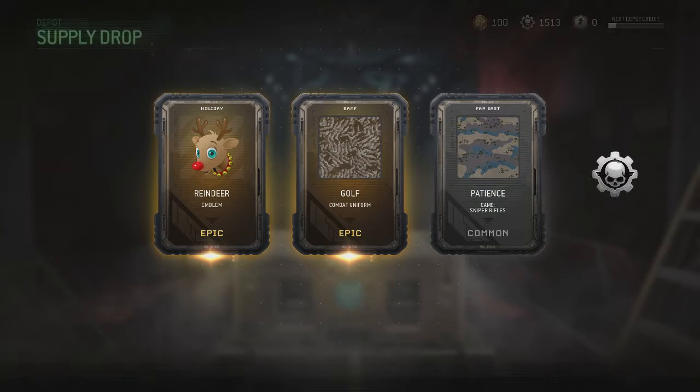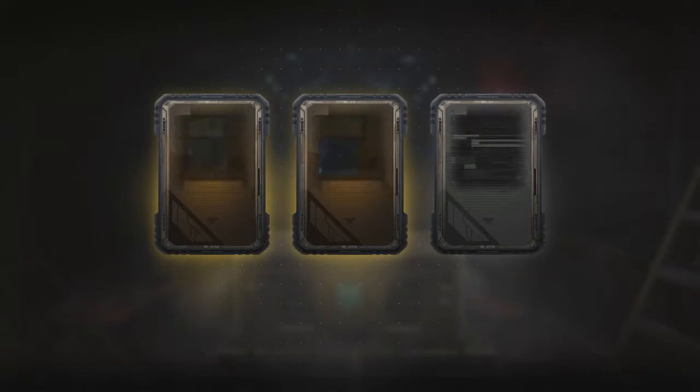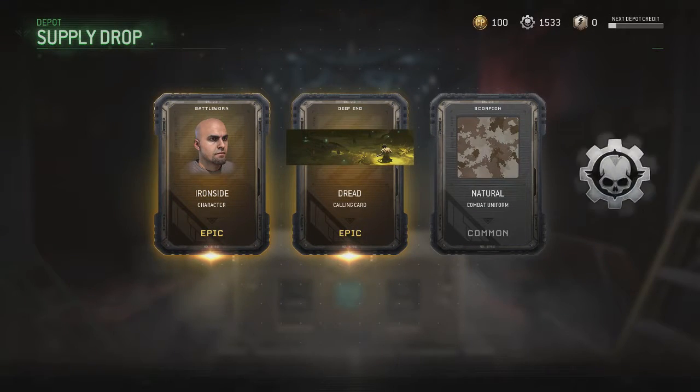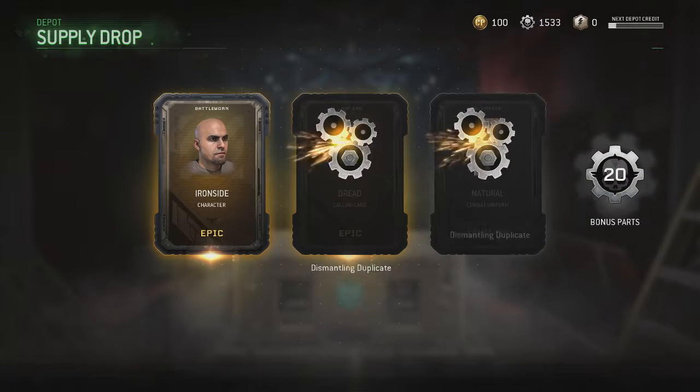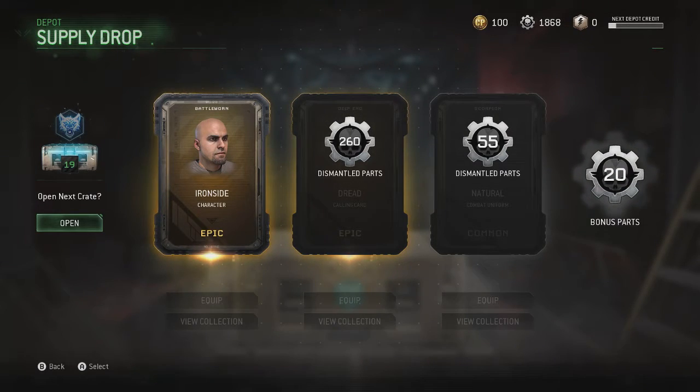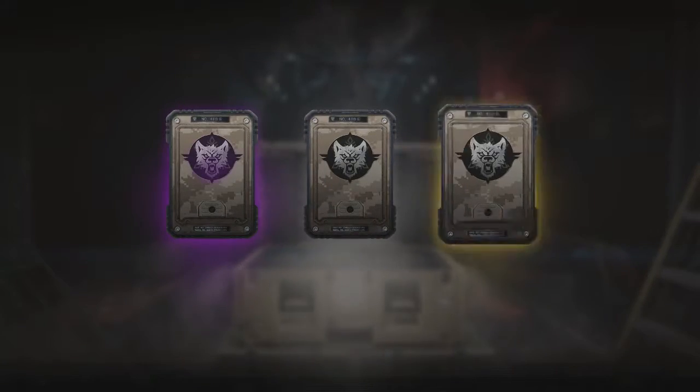Oh we got the Rudolph — I'm getting two epics at like every crate. Got some duplicates right there. How many crates did we have left? We got a legendary though.